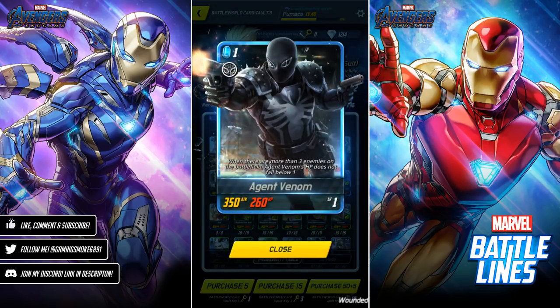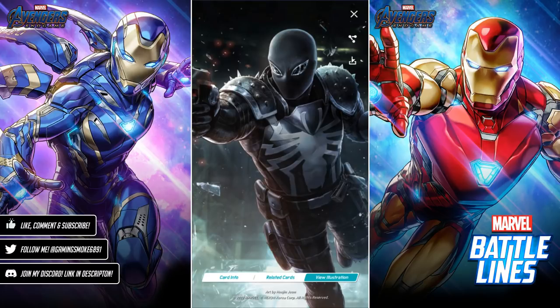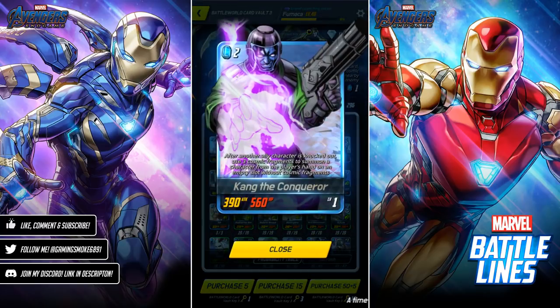Agent Venom: when there are more than three enemies on the battlefield, Agent Venom's HP does not fall below one — he's quite similar to another card I'll show you in a bit. We've also got Inferno: after moving, and after another character moves, deal 170 damage to a distant enemy. And Kang the Conqueror: after another ally character is knocked out, use three cosmic frags or summon a character from the player's hand onto an empty slot without frags.